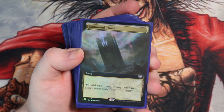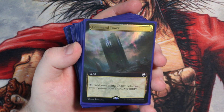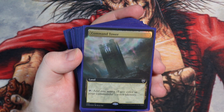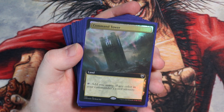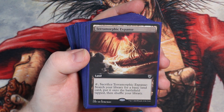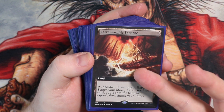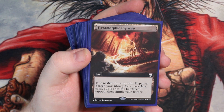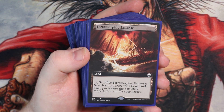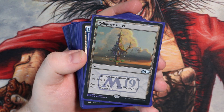This lovely Command Tower — pulled it in a pack, foil, full art. And then we go Terramorphic Expanse. The reason for running these kinds of things is because this deck works well with Fetchlands and any kind of search lands — anything like Terramorphic Expanse and Evolving Wilds — because you want to get the double triggers of when the land enters the battlefield.